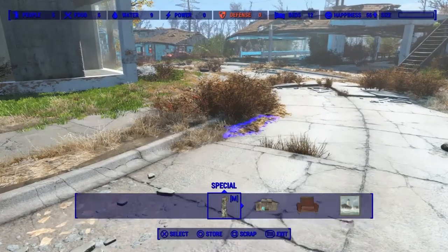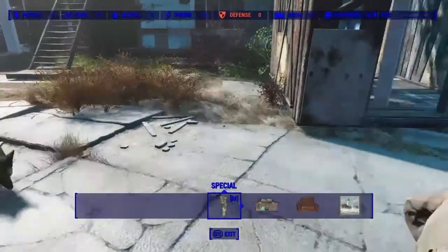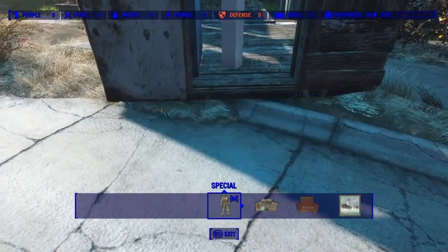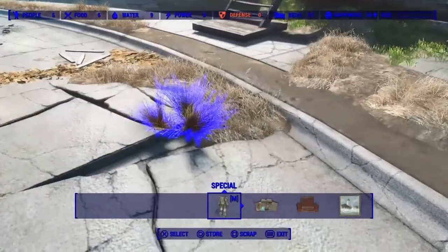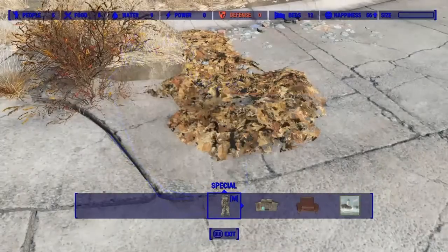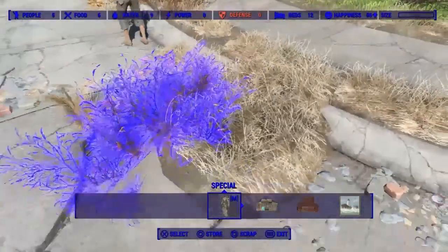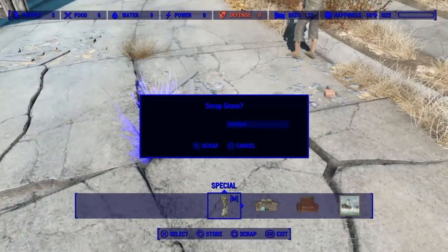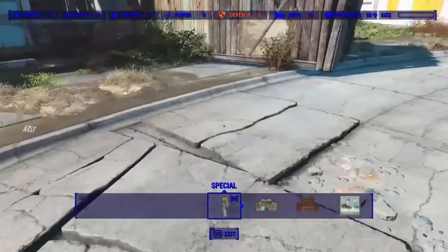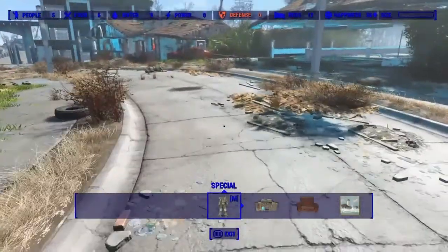Let's go into our buildable section - this mod lets you scrap like almost everything. Mainly stuff you usually can't scrap. I can't scrap Billy though, that's the only bad part. Look - I can scrap that, scrap that, scrap that. I'll just do this little section so y'all can really see this. Usually you can't scrap all this, but now you can. Look how much nicer that looks - now imagine doing this to your whole sanctuary.